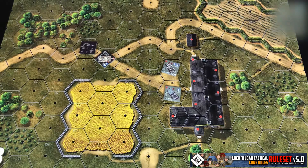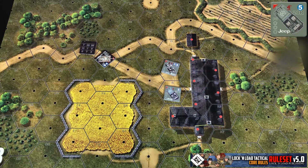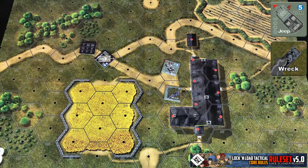When attacking with ordnance, if you hit an unarmored vehicle like this Jeep — which you can tell is unarmored because it has stars where its armor numbers would be — then it is destroyed outright if hit and simply replaced with a wreck marker.